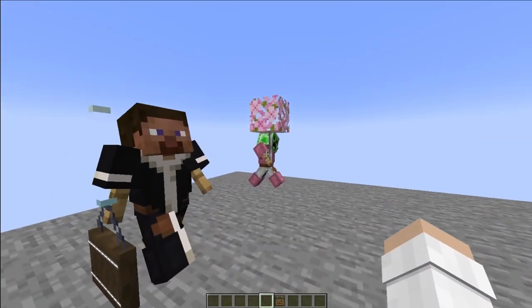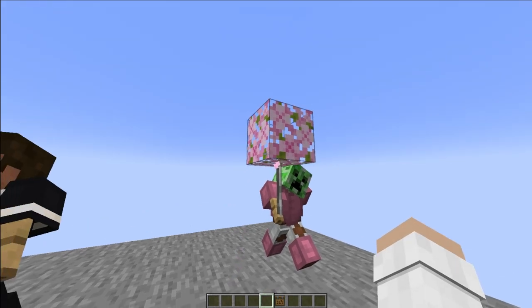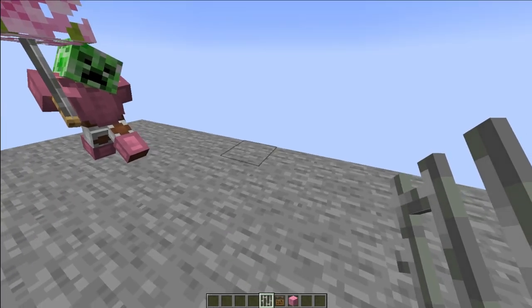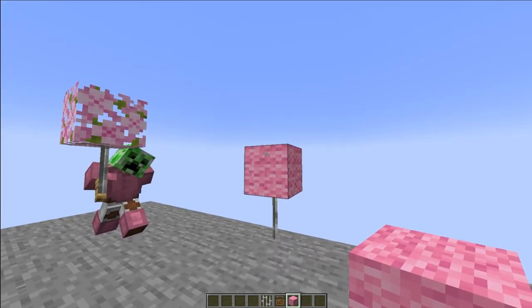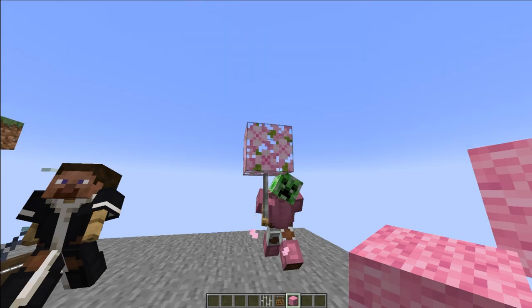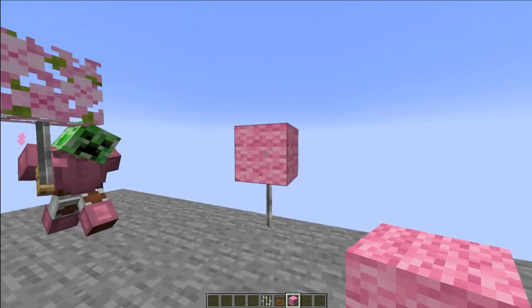And as you can see over there, we have a happy little creeper with his cotton candy. This is a much better version of the old cotton candy using wool. This one is like a whole block of cotton candy, and this one has air between them just like cotton candy itself — as we all know, it's all full of air. It's much bigger. We can use an armor stand to make a smaller cotton candy, but I prefer this bigger version.